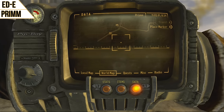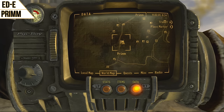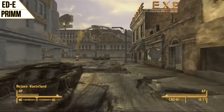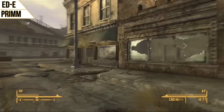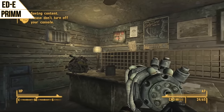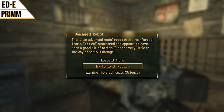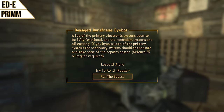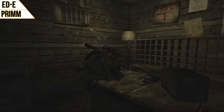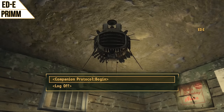The next companion is ED-E. You'll find him in Primm at Nash's house. You're going to need a higher repair skill or mid-range science skill to pick this one up. If your repair is around 65, you can fix him no problem. If your science is 55, you can make the repair a little bit easier. Or you can fix him with one piece of scrap electronics, two sensor modules, and three pieces of scrap metal. His perk is Enhanced Sensors, which will make it a lot easier to detect enemies.